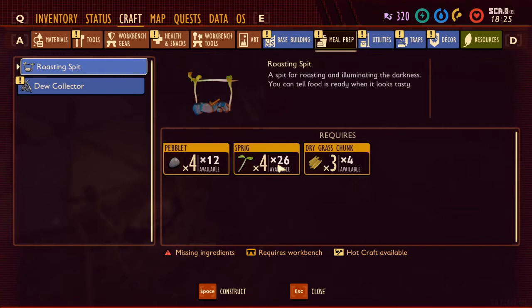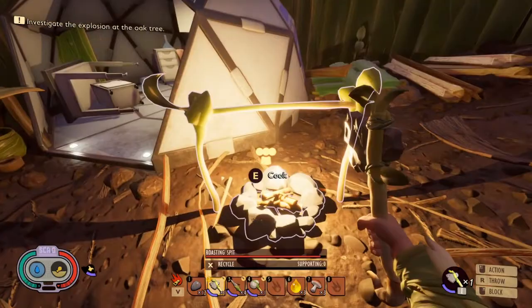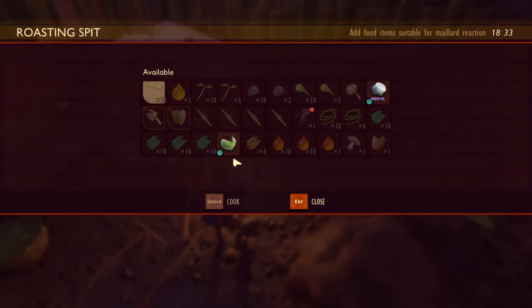If you want to make one of these, you need a bunch of pebbles — not too hard to acquire. Sprig, ore, and grass — very, very easy to acquire. I've already done a video showing where you can get those. So to make the roasting spit, make it in your base. It stays basically for a long time and you don't really need to do any repairs.